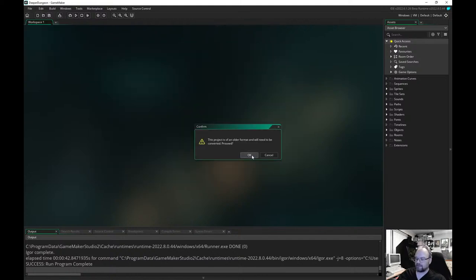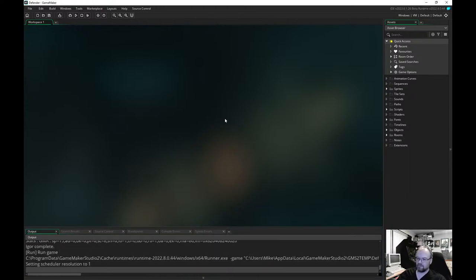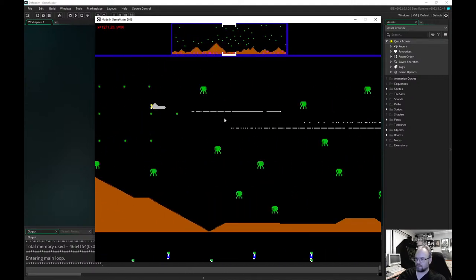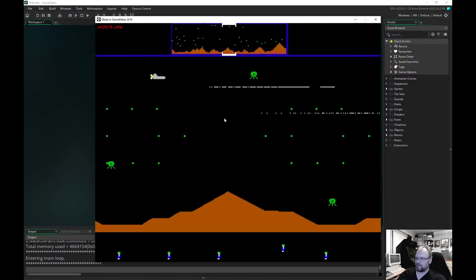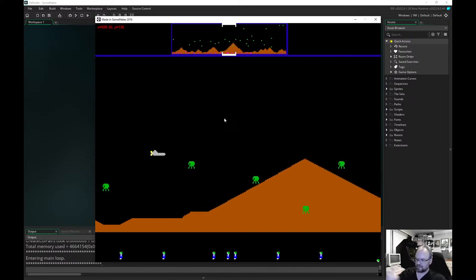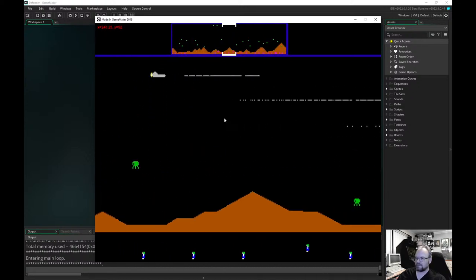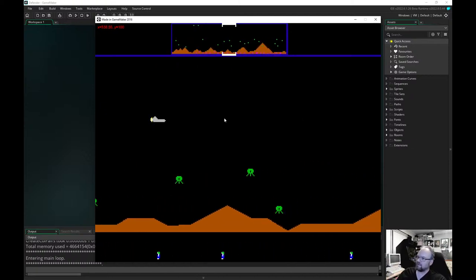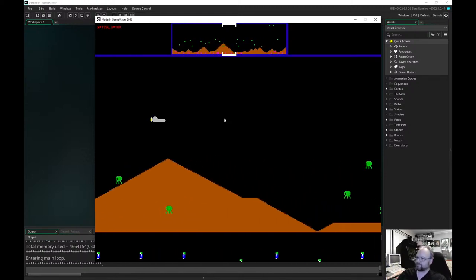Defender — I did do Defender. I did change all the graphics and then put it up on the YoYo Marketplace. Somebody had been asking me about how to do wrapping levels. In the old days it was quite natural — maps just went off one side and came back on the other. But using engines it's a little bit more complicated, so you basically end up putting everything twice — one on the left and one right at the end. And then it just kind of wraps around; when you get to the end you just put it back, so you've got two copies.